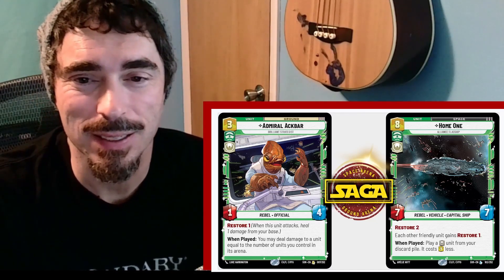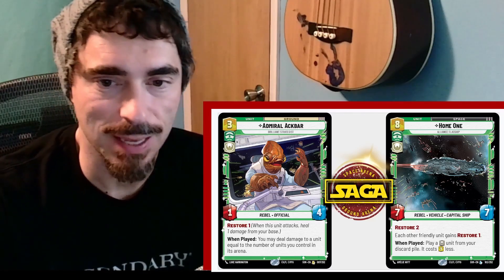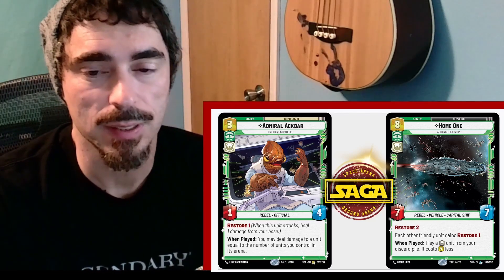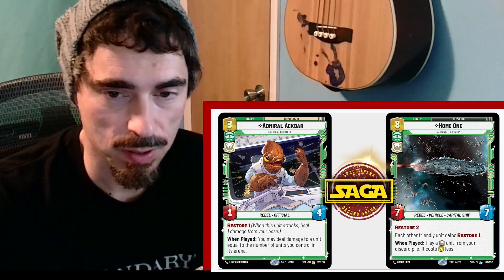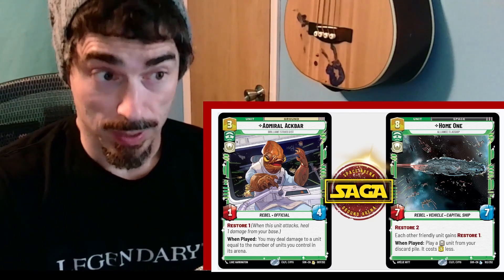Next up we have an 8-cost space unit. This is command-affiliated, heroism-affiliated, 7-7, Restore 2. Each other friendly unit gains Restore 1, and when played, play a heroism unit from your discard pile — it costs 3 less. So that's doing a lot.